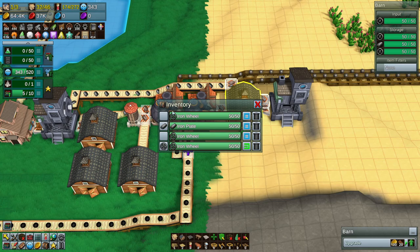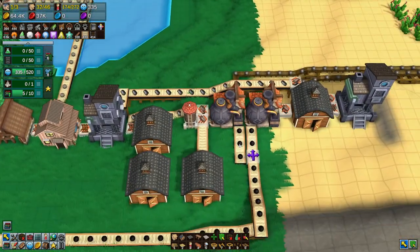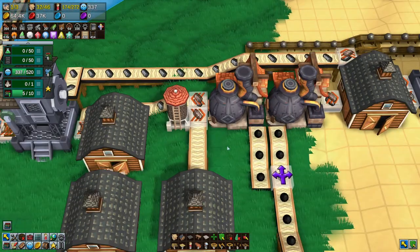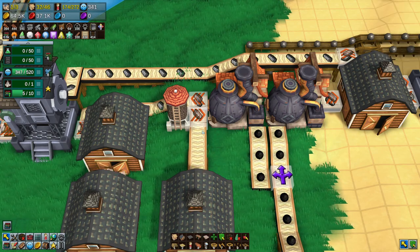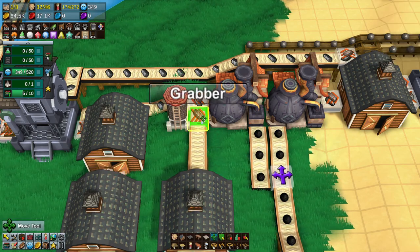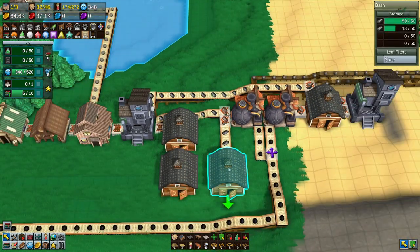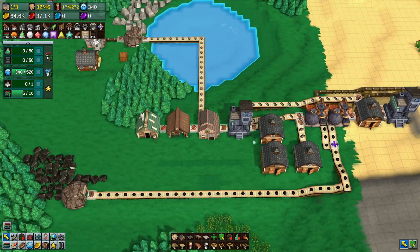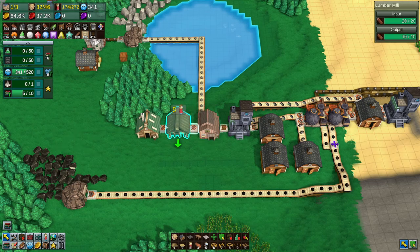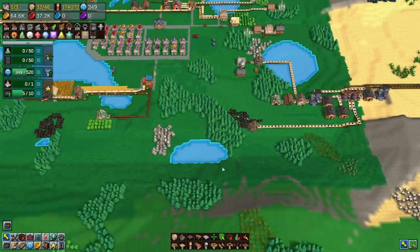There are so many wheels — why do we have so many wheels? I don't actually know. But it doesn't matter because we're full here. I just want to take this, do that, and then get rid of this silo because silos don't work as universal storages, which is kind of dumb. This area is making rails — we have 400 rails — and from here to here is probably 60, so that's not a lot.